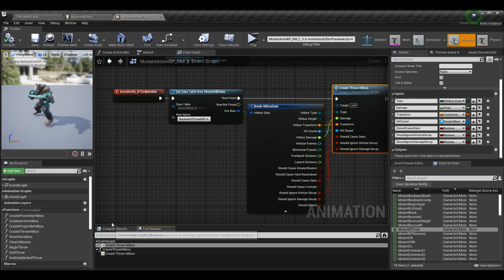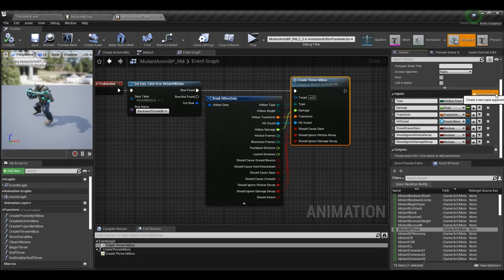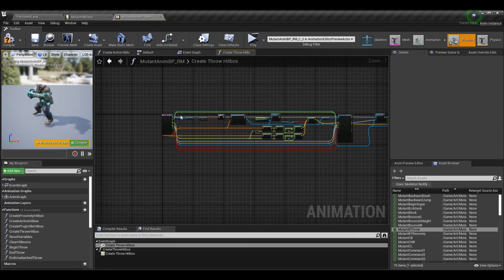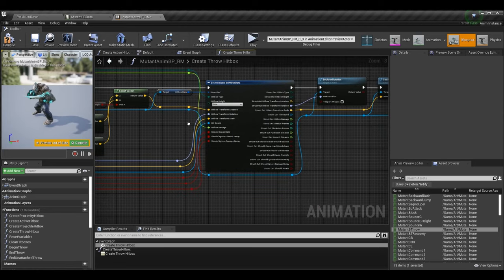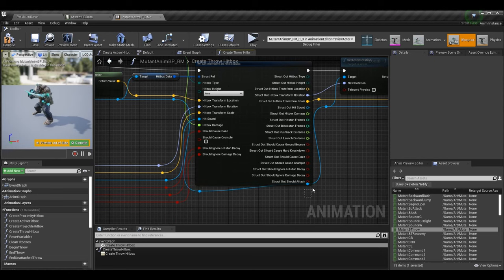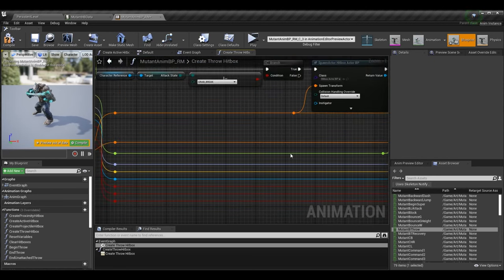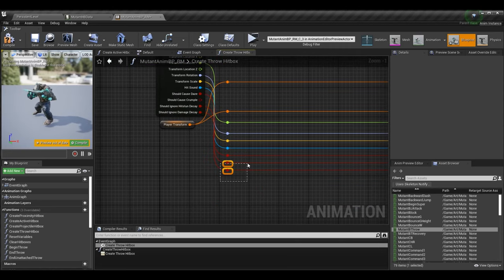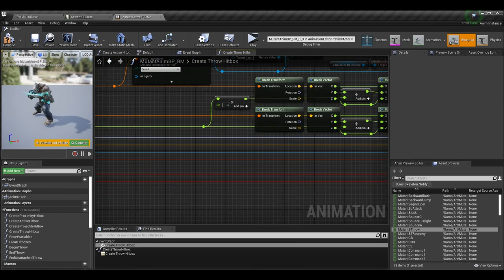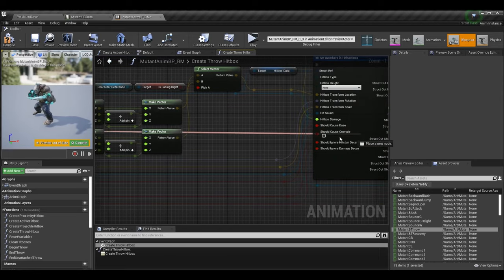Just to be completely thorough — if you do want to trigger crumple on the grab rather than the landing, you can do that too. You'd make a parameter on your create throw hitbox function called should_cause_crumple, pass it in below should_cause_daze, then inside create throw hitbox go to Set Members in Hitbox Data, check should_cause_crumple, and pass in the parameter. Now the grab, the throw damage, the projectiles, and the strike hitboxes can all cause crumple.